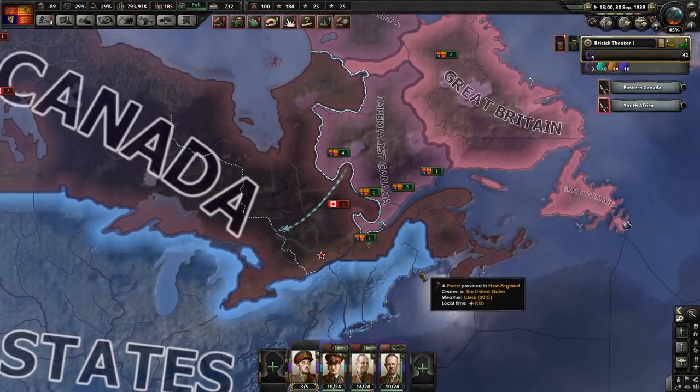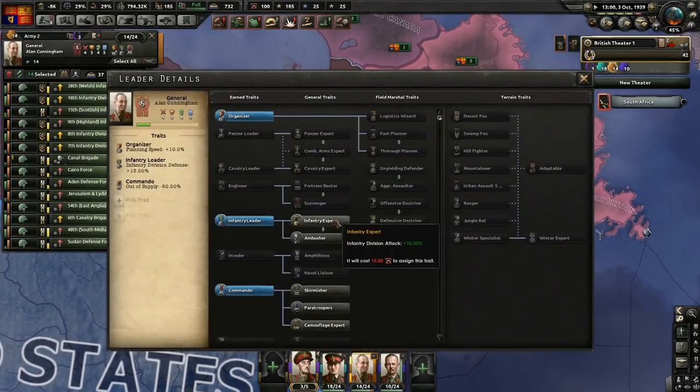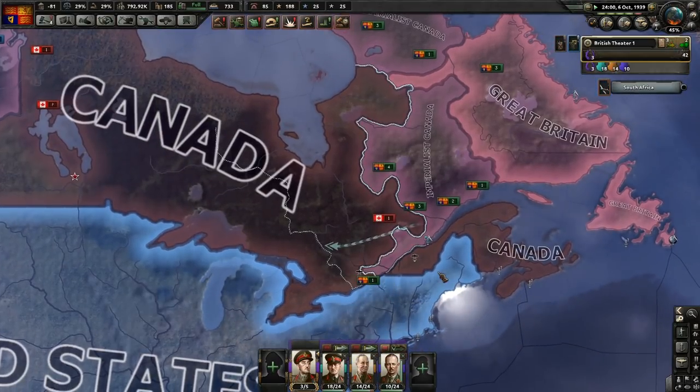Go aggressive. Any promotions available to any of my generals currently? We have infantry expert - fantastic. That'll do it for him. And Miles has done nothing right now.